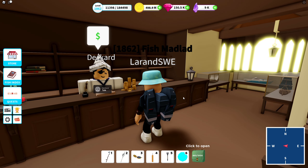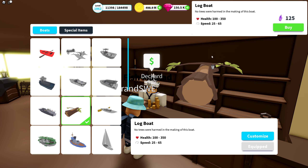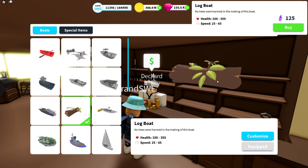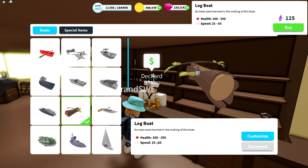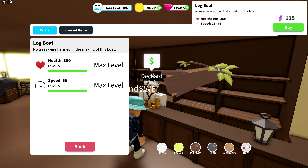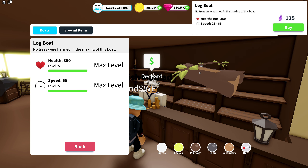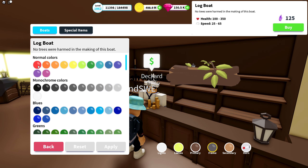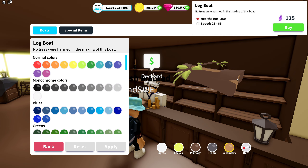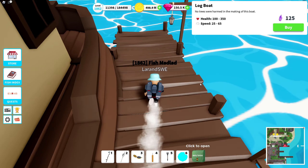I reset all the colors to the default so you'll recognize it better. It looks like this — health 350, speed 65. You can customize the lights, the leaf, the primary color, the frame, and the secondary color, which is the inside of the log. Let's go and test it out.